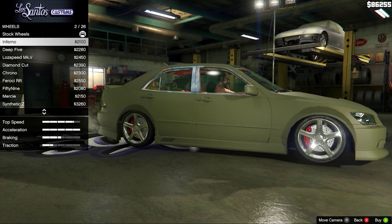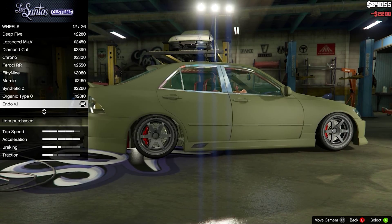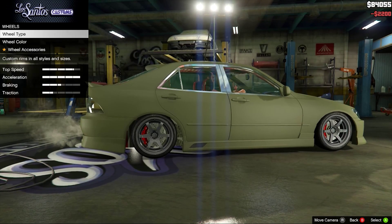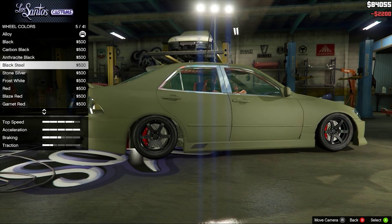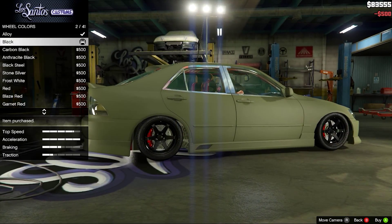And then wheels — whatever your personal preference is there. I built one of these earlier on, so I kind of know what I'm going with here. You can see all the different colours, all the options — you can fully customise them.